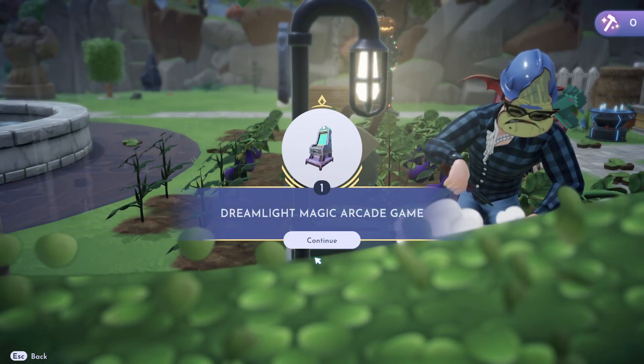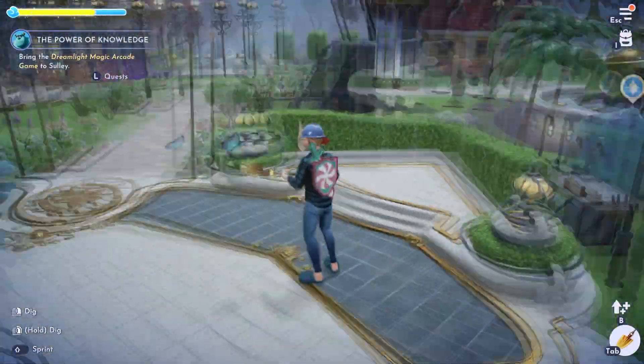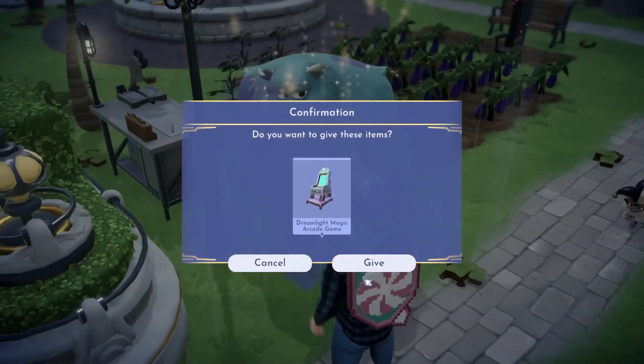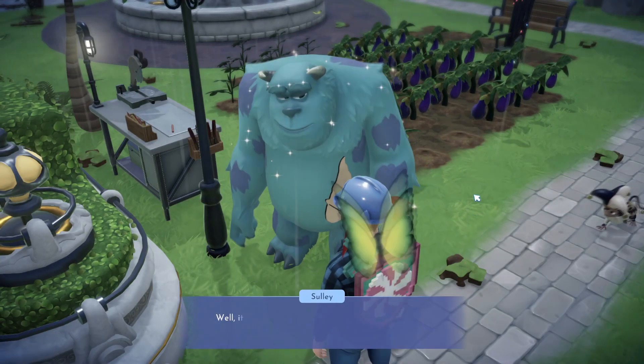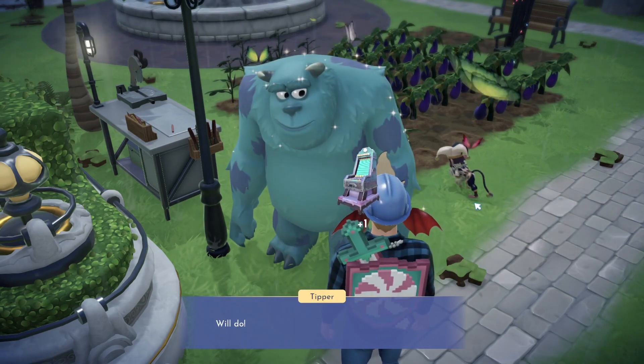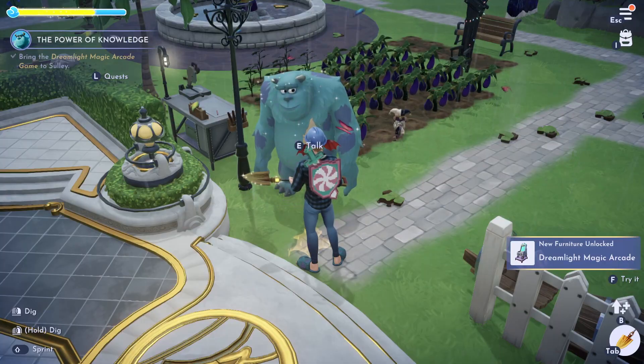Now we need to craft the arcade thing — there it is, craft away. Nice. Now we just need to bring that to Sully. There you are — here you go, Sully. Nice.